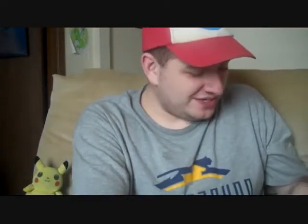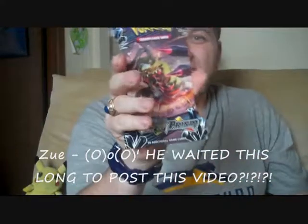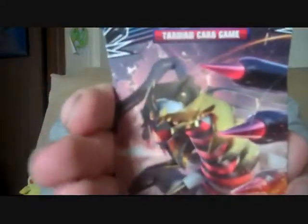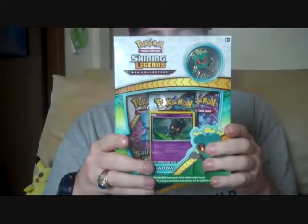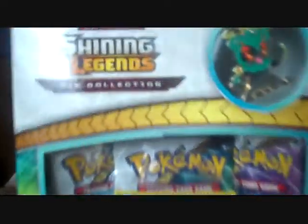I haven't done this in a while. As you know, it is February, so there is a new series out — Pokemon Sun and Moon Ultra Prism. I ended up getting this pack early; it was the only pack they had at Walmart. To make up for that, I also got a Marshadow Pin Collection and a Shiny Legends box, so more Shiny Legends openings.